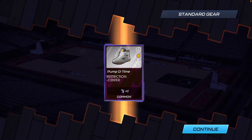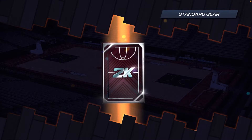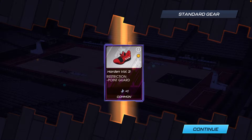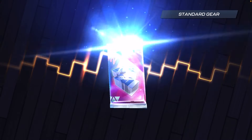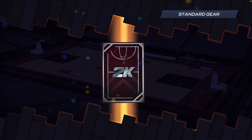Let's start off with these standard ones to get the bad luck out of the way — not expecting anything. At one point I did pull an Epic shoe out of a standard pack. Let me know in the comments if y'all have ever done that — I think I did it like once and it was a D-Rose 9s for Miami Heat.